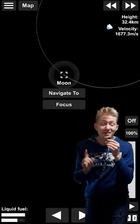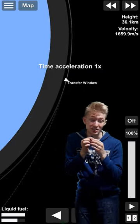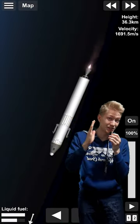Starting from orbit, click on the button that says 'navigate to the moon,' then time warp to the part where your rocket meets the dashed line, and then turn your engines on in that direction.